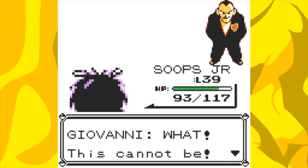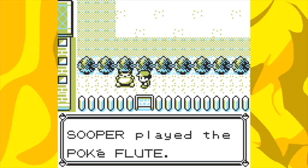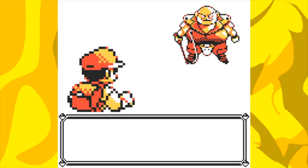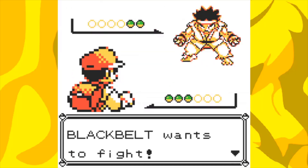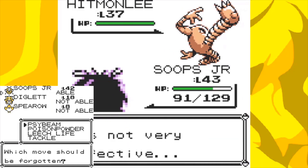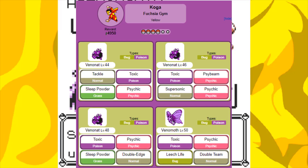I then cleared out the Rocket Hideout, swept the Pokemon Tower rival battle, and saved Mr. Fuji who gave me the Pokeflute, which I used to waken the Snorlax on the Celadon City side so we can go down Cycling Road. Cycling Road is quicker than the extremely long series of routes and it's full of bikers with Fighting and Poison types, which is basically giving us free XP. I also went to the Fighting Dojo in Saffron after teaching Venonat the TM for Psychic, because for Koga's gym I feel I'll need it — I remember that in Yellow, Koga can be a bit annoying and overleveled for this stage of the game.